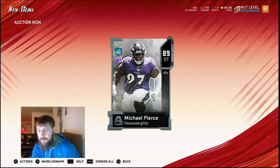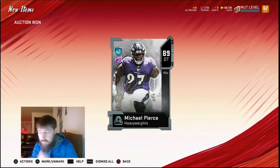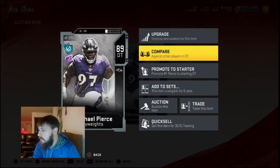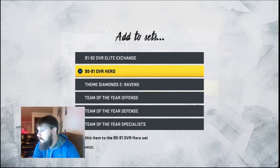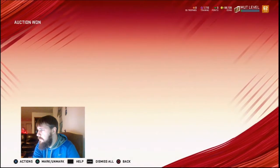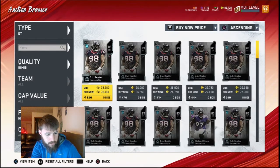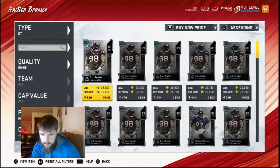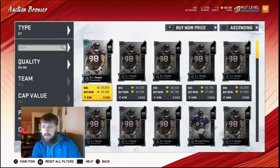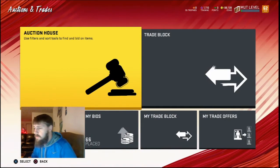So what we've actually spent on this set — getting the free players from the Jamal Adams sets and then spending coins — we've actually spent almost no coins to do this. Less than 100K: 92,250 coins to do this Team of the Year set.